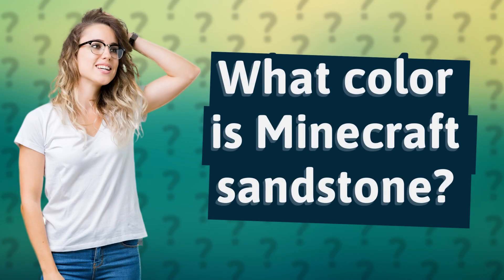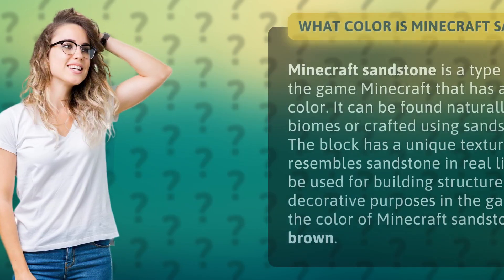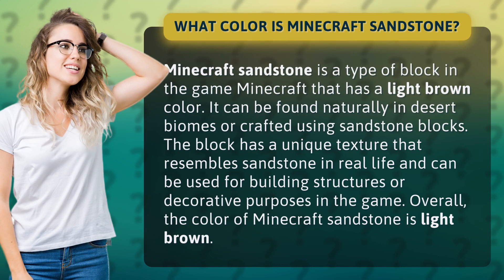What color is Minecraft Sandstone? Minecraft Sandstone is a type of block in the game Minecraft that has a light brown color. It can be found naturally in desert biomes or crafted using sandstone blocks.